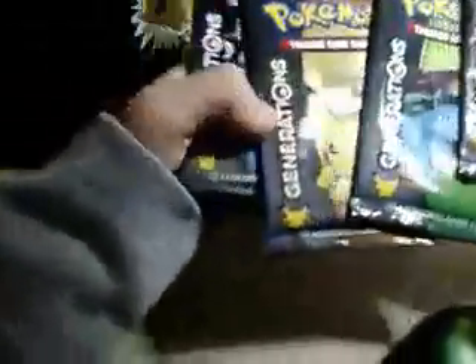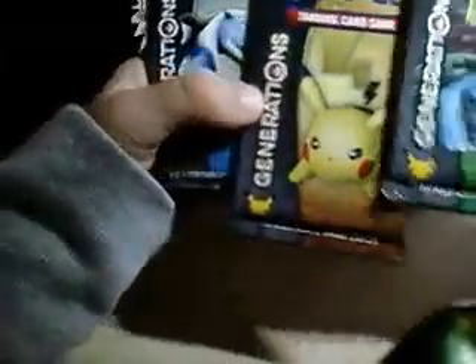On to the packs — we have Generations, Charizard, Venusaur, Pikachu, and Blastoise. I'm going to sort these out, so let's do Charizard in the back.